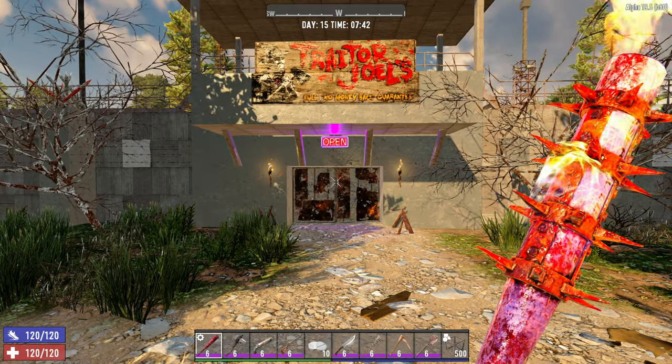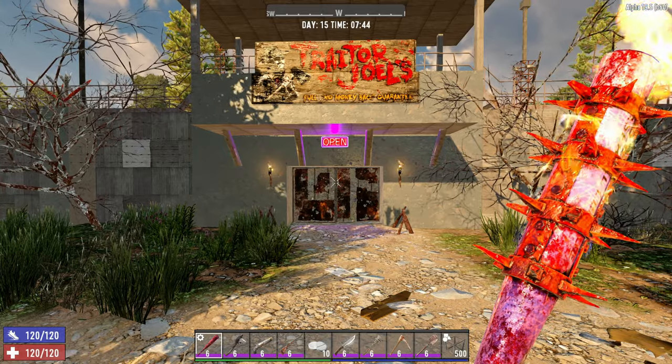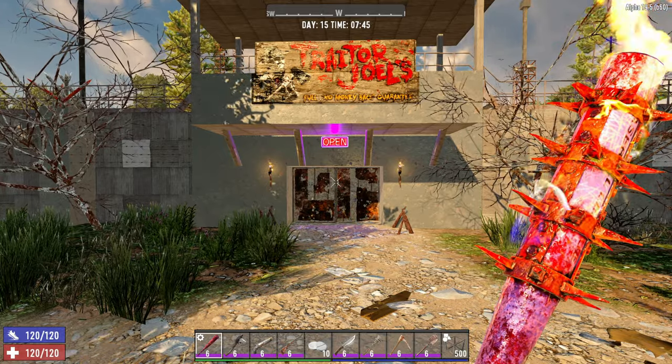Well hello friends, Wolfgore here, and in this guide we're going to be talking about how to get a crucible guaranteed by level 20 in 7 Days to Die.